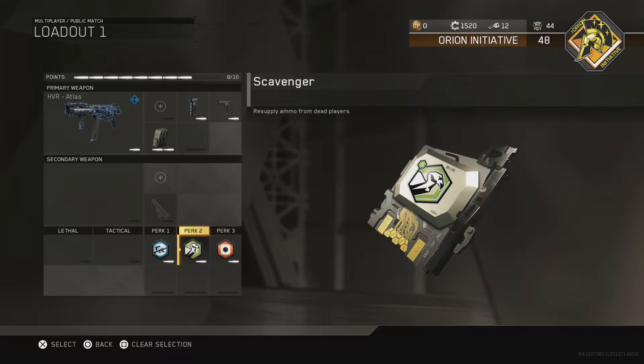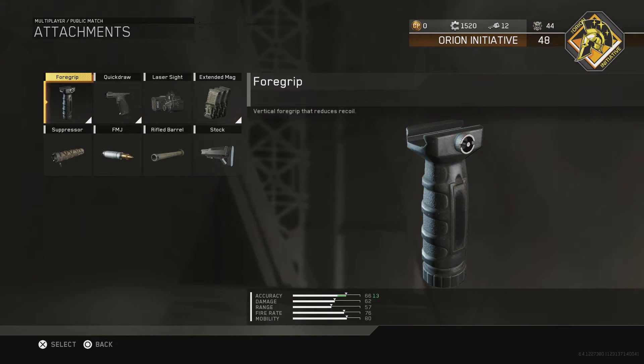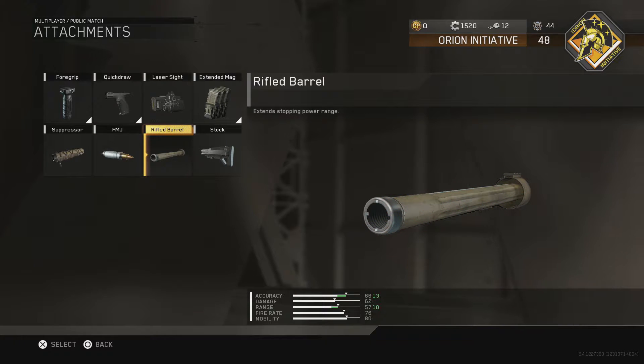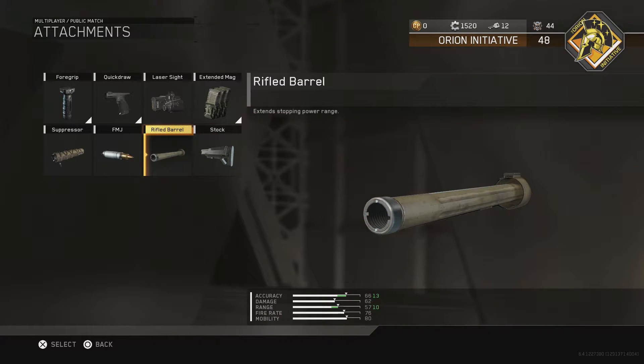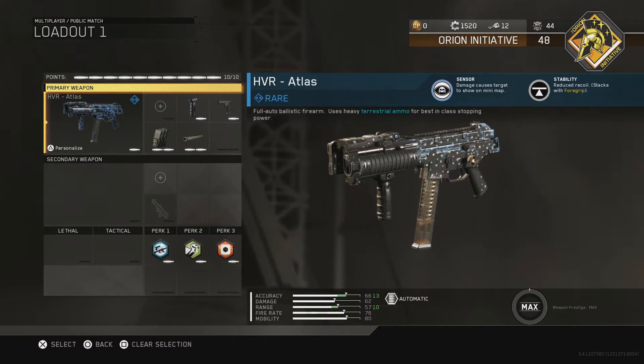If you really want to, you can take off hardline and throw in a secondary or another attachment. I don't really recommend rifled barrel because I don't like taking long-range fights with the HVR. If you want, you can have stock, but I feel fine without it — this gun can hipfire great. I like taking close-range fights with the HVR, and it has some good range to begin with so it doesn't really need it.